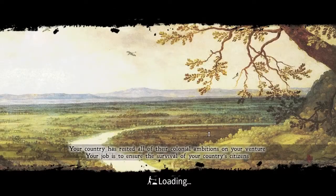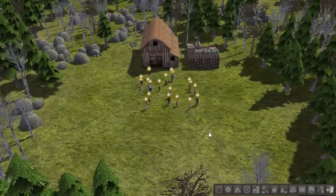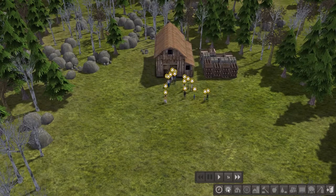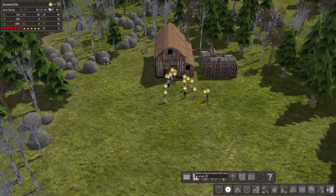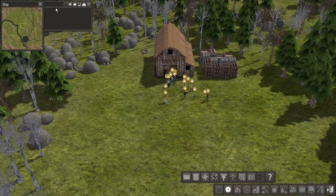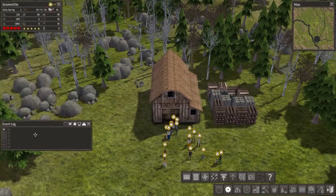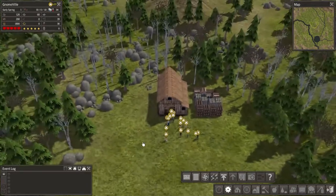What this mod does is it adds a ton of new buildings and new production trees and stuff like that. I haven't watched any playthroughs or anything, so I'm going into this pretty blind. Let's go ahead and pause the game, get all my displays set up and ready, and then we'll start plopping some buildings down.